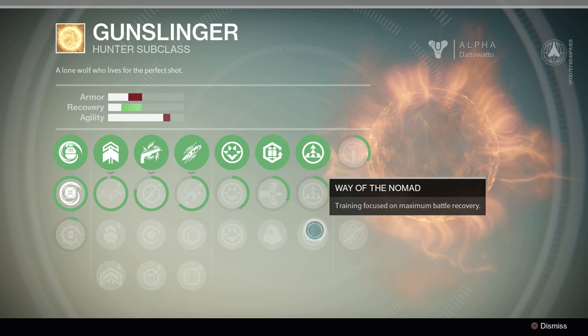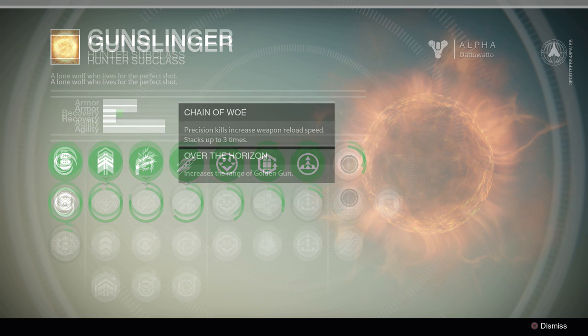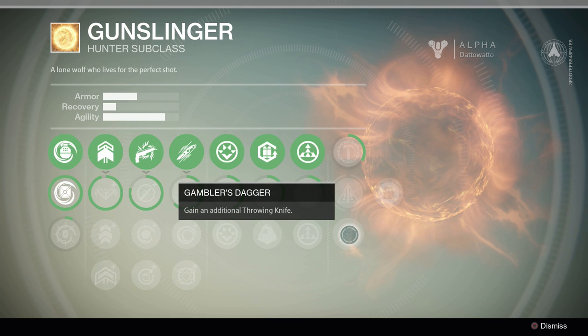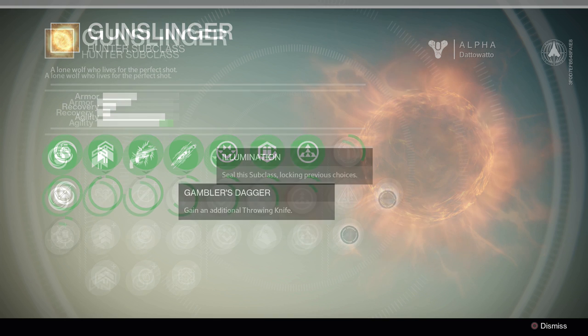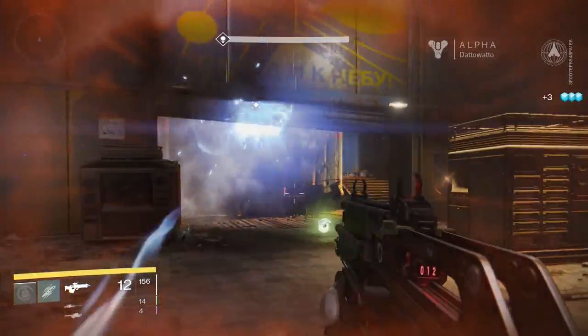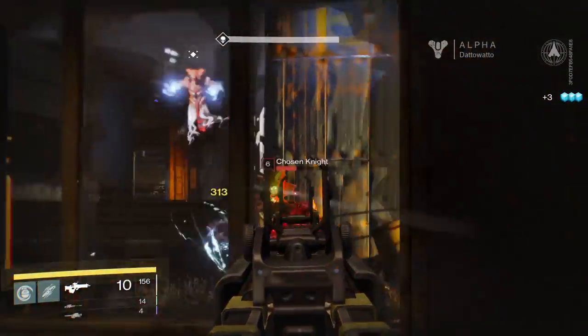The final column is another passive bonus. Chain of Woe increases your reload speed on precision kills and stacks three times. Over the Horizon increases the range of Golden Gun, and Gambler's Dagger grants an additional throwing knife. Finally, you can lock in your subclass for an additional boost to Agility, but you cannot make any other changes. When you lock in, you'll be granted another Gunslinger subclass which levels up slightly faster than the first time.